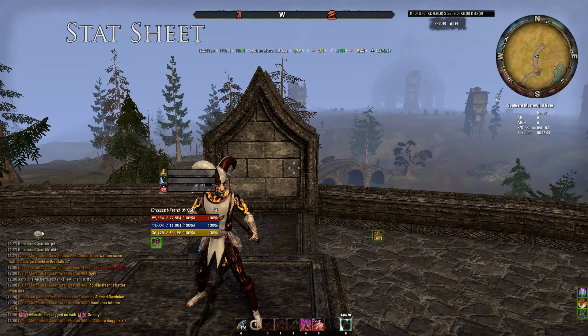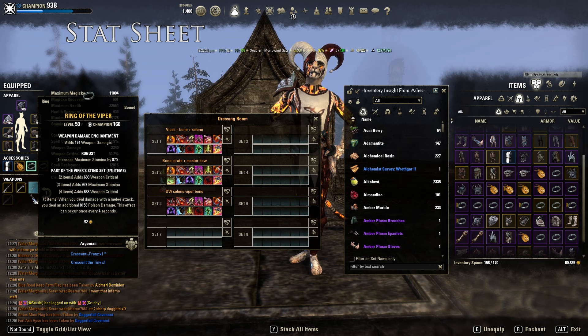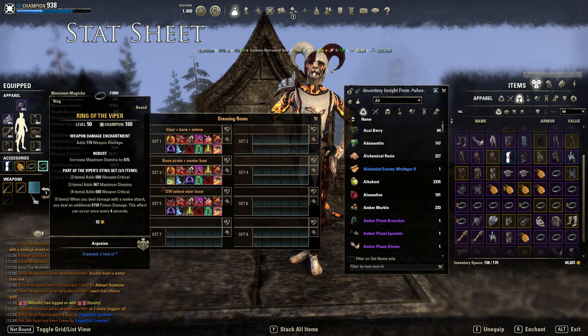Some people don't like proc sets — I understand and respect that. If you don't like proc sets you can always run something different, like Spriggan, which is really good. You can run Three Agility and use Two Maelstrom Daggers or something like that, which is really strong as well. Or a Master Dagger could work. It's really up to you how you want to switch it up. Personally I like Viper because it gives me that crit, which is really nice.